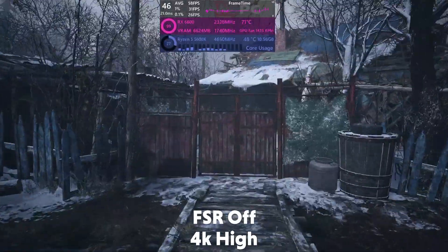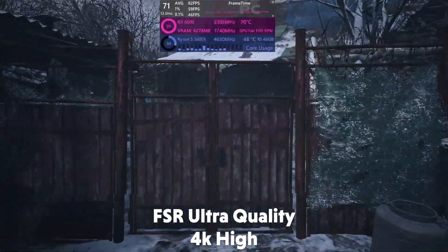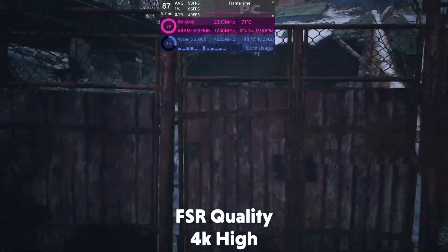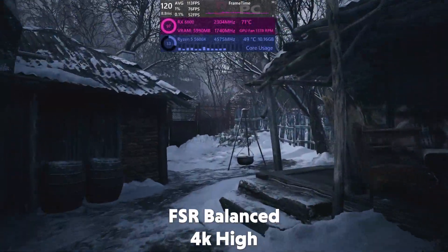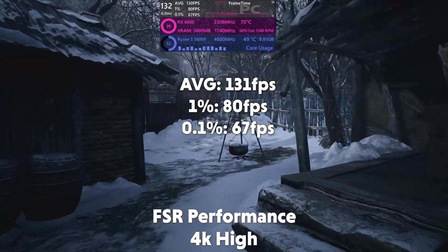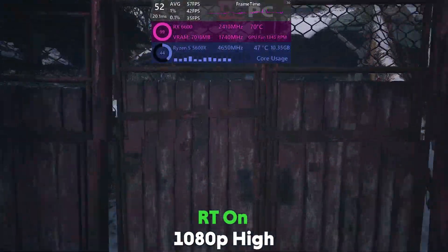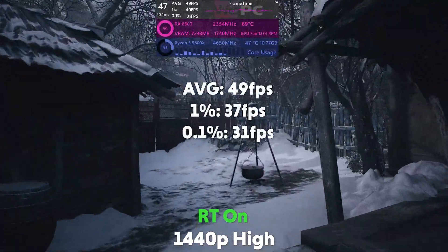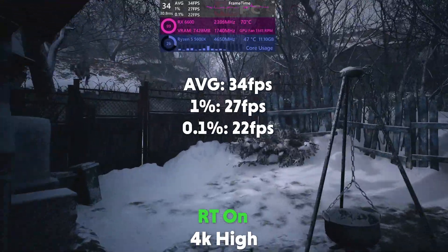At 4K in Resident Evil Village it is averaging 58 fps with a 1% of 35 and a 0.1% of 26. Using ultra quality FSR it averages 82 fps, at quality FSR 98 fps, on balanced 112 fps, and on performance 131 fps with a 1% of 80 and a 0.1% of 67. With ray tracing on, at 1080p it averages 56 fps, at 1440p 49 fps, and at 4K 34 fps with a 1% of 27 and a 0.1% of 22.